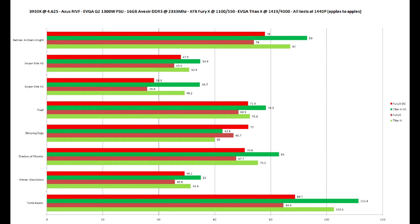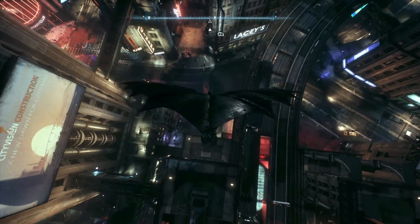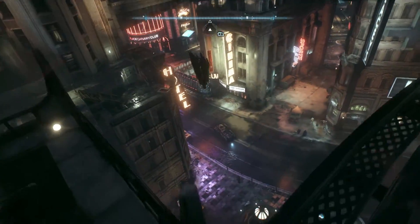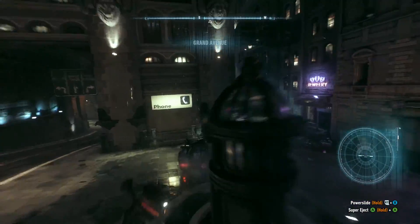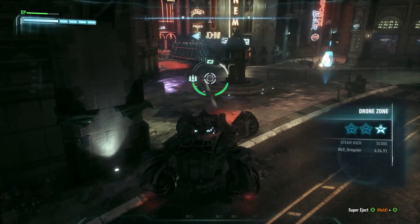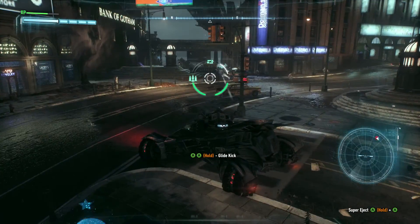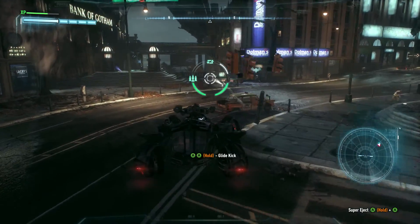To summarize, here's a chart of all the results — quite an eye-opener, all the hard work for little gains at times. 1440p is a little more demanding, but I had my CPU at 4.625GHz to make sure there was no CPU bottlenecking, so the GPUs were working as hard as they could throughout all the benchmarks.